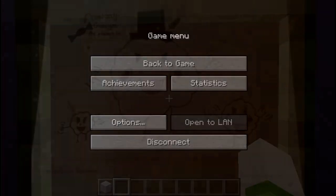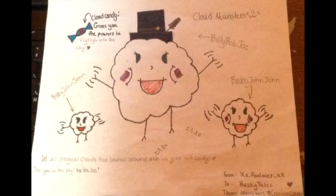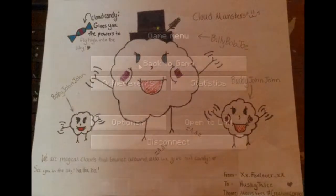Next up, we have Fox Lover, who made Cloud Monsters — Billy Bob Joe, Buddy John John, and Bobby John John. It looks like they give you Cloud Candy, give you the power to fly. They're all magical clouds that bounce around and give out candy, so they're good creatures. If a monster gave me candy, I would be pretty happy. They also look very huggable. I love the hat, I love the idea, and it's definitely creative. Thank you so much, Fox Lover.